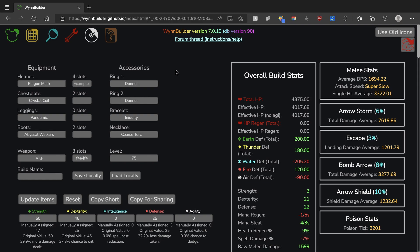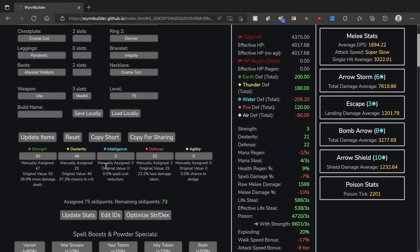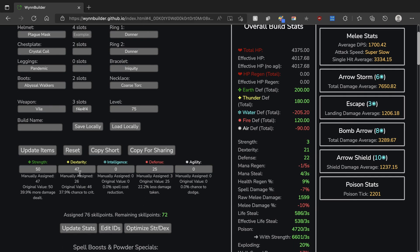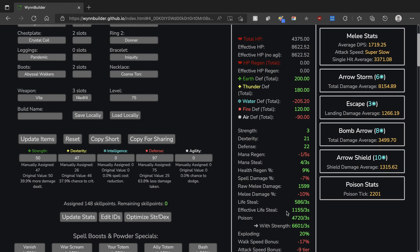Now let's cover some of the stats. One thing you'll notice is that you have a massive amount of skill points left over after distributing everything for your build items. One thing to note is that the Dexterity is a little bit wrong — it should actually take 26 manually assigned Dexterity instead of 25. I don't know why this is broken, maybe Wind Builder is not updated, but you should definitely make sure to check that. That will leave you with 72 skill points. Personally, I like to sink all of this into Defense to give me 97 Defense, which boosts my effective HP from 4,000 all the way up to 8,600.